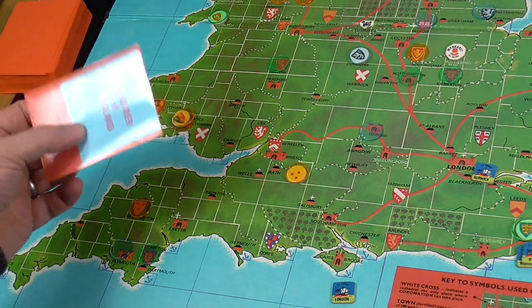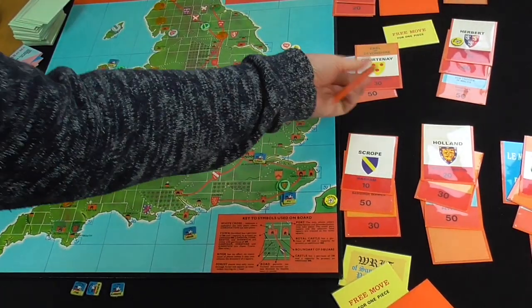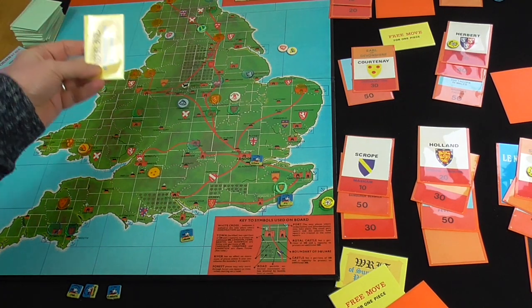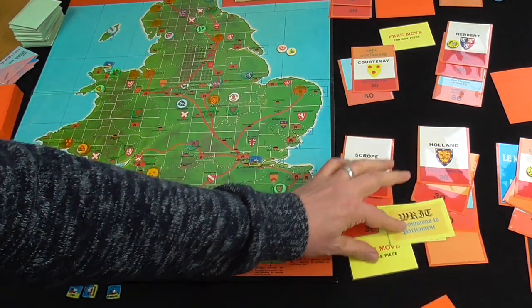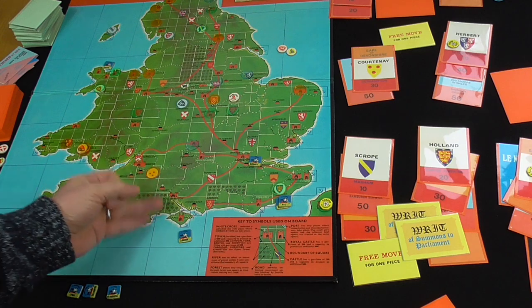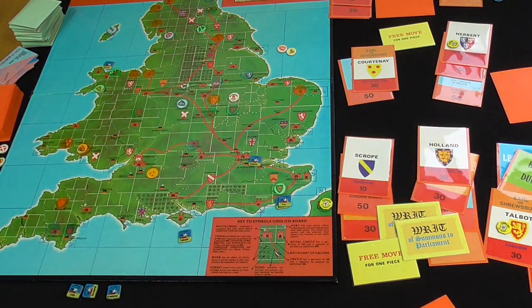Orange player draws the crown card - they've got Treasure of England. We're going to move to the green player. Let's draw the next event - it's a writ of summons to Parliament, of which they've got a couple. Rather than keep playing, I want to roll things forward a little bit and show off some of those other rules. We've seen sieges, we've seen battles - we need to look at the coronation and Parliament. Let's start with the coronation.